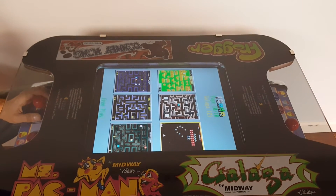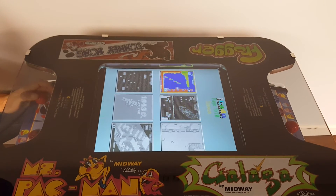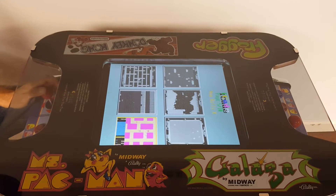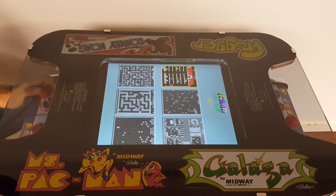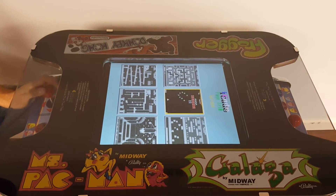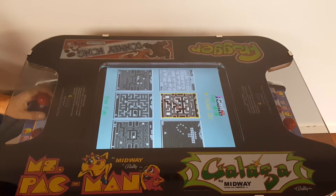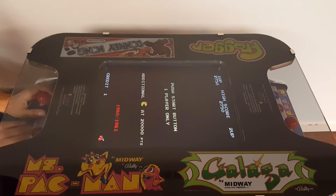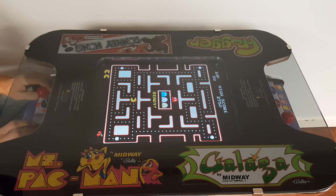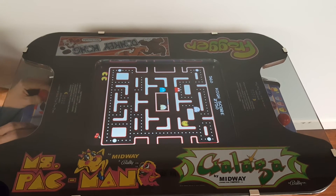I'm going to hit the first player button again, like I'm coining up the machine. These are all the 60 games — I'm scrolling through 10 pages with six games each. I'll show you a game of high-speed Ms. Pac-Man. This is one of the more popular games on this board set.